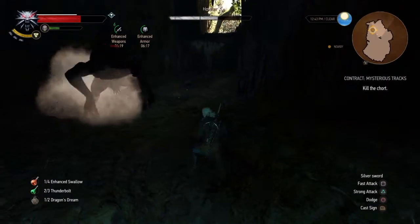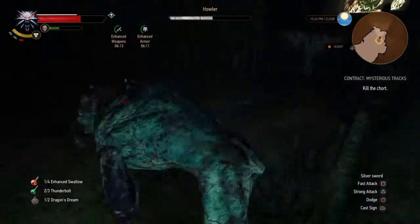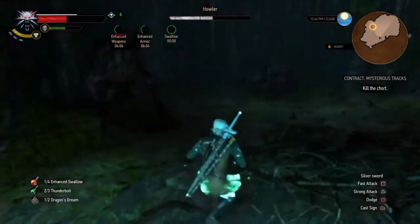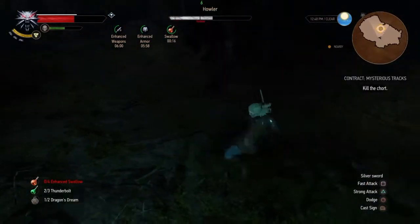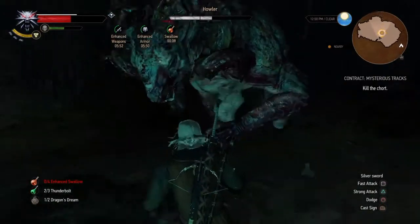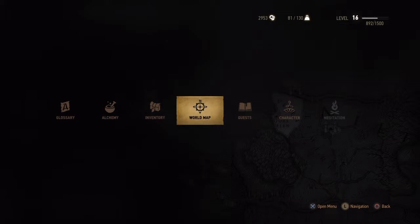Right here I'm just dodging because that's the best way to evade monsters. When going against human enemies it's better to parry, but if you're not able to, just press circle — spam the circle button. Here I run out of my enhanced swallow potion. This is the first battle I've ever gone into with the enhanced swallow potion. I just noticed I could craft the enhanced one so I went ahead and crafted it.